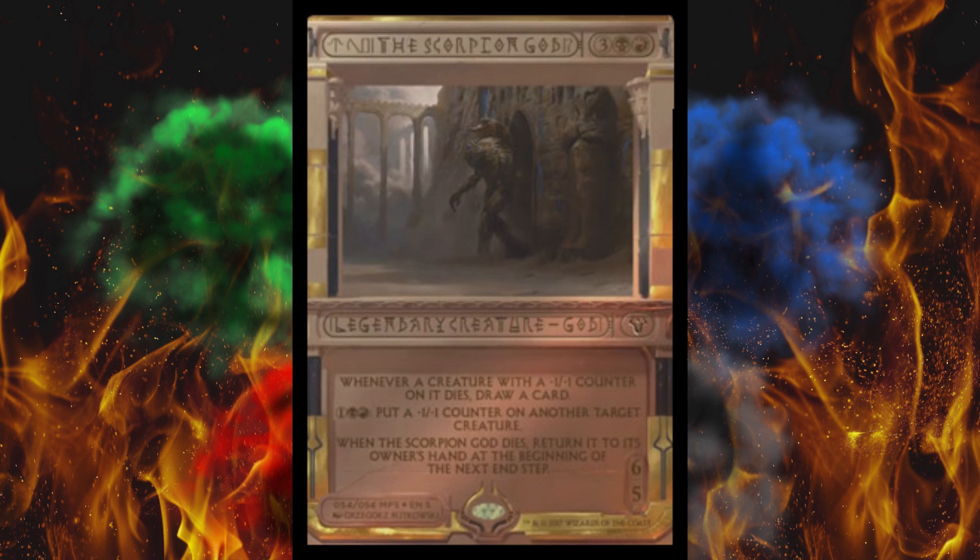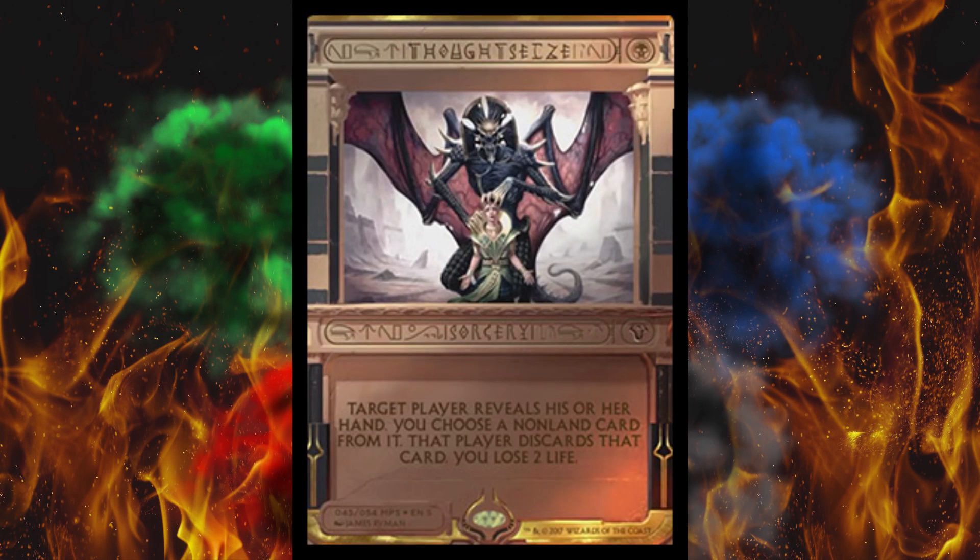Speaking of worth some money — and actually properly lit artwork for once with a good white-black balance — Thoughtseize. Rest in peace, Thoughtseize. Just kidding, I hope it burns in hell. I don't want to see this card, hear about this card, or ever want it to be a card. This card was a bane of Standard's existence — a disease. It's floating around $22 on Card Kingdom, and the Lorwyn version is still $48 for some reason, though they literally have only one available. This one, guaranteed, $100 book value — probably not less than $50 in reality.